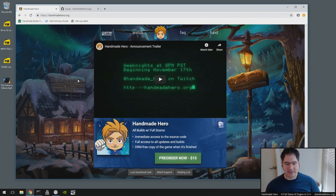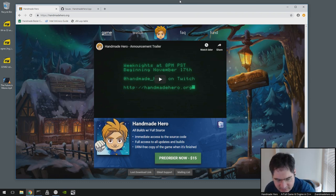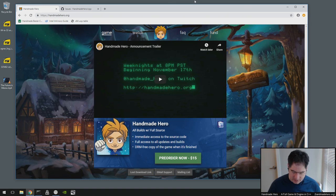Hello everybody and welcome to HandmadeHero, a show where we code a complete game live on stream. Last weekend we verified we'd finished up our apron stuff and added some nice code to the world generator to make it easier to place entities correctly and use essentially a tile grid for creating stuff when we want it.